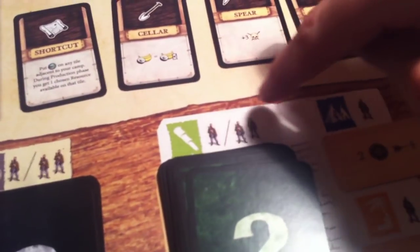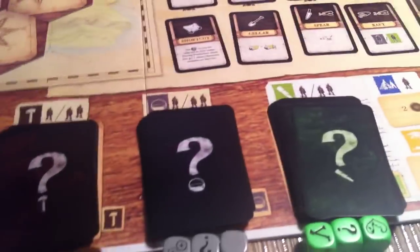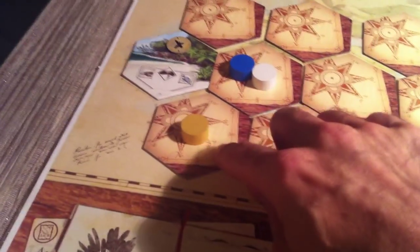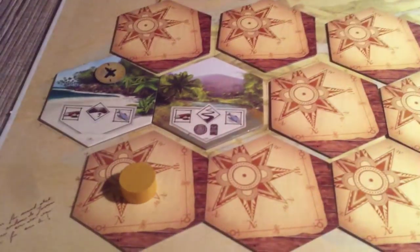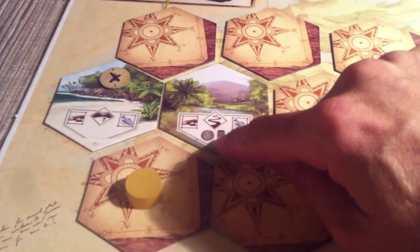There's exploring going on. You'll notice indicators showing whether you send one or two workers. If you ever send two workers, you automatically succeed. Jen is going to automatically succeed at exploration since she had Friday helping her. If you send one worker, you have to roll the dice and take your chances. Let's do Jen's first because it's guaranteed. She brings her worker markers back and they have discovered — a river! This is a place where we can go foraging for wood and fish, much like where we started. We also get a discovery token and a mystery token.